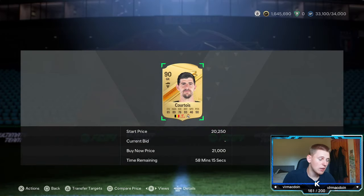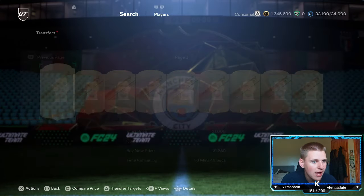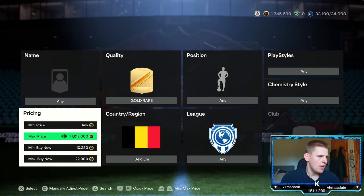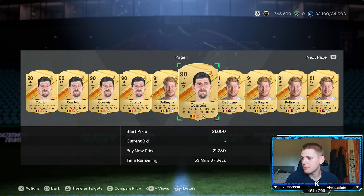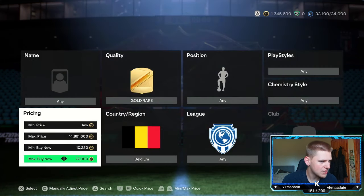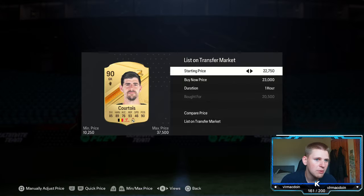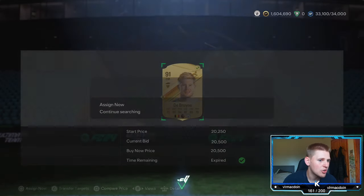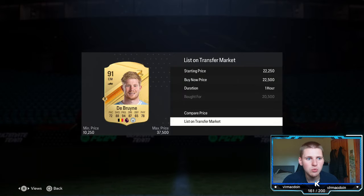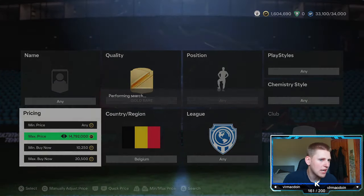These are selling for around 21k — they sell basically straight away. At 21.5k they sell fairly quickly, though you'll have to wait a little. At 22k you're going to lose 1,100 coins, so go down 1.5k to 20.5k and pick up anything that pops up. If you pick up De Bruyne, he'll sell quickly — you can list him a little extra, maybe 22.5k. It's just a matter of how long you're willing to wait.